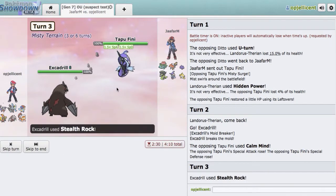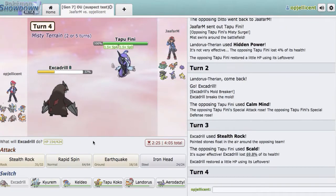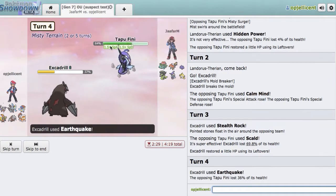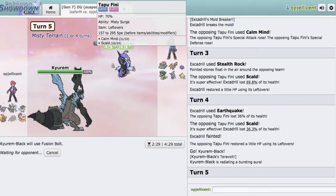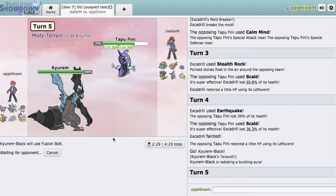He goes for Scald — does a lot. Please don't burn. Thanks. I'll go Iron Head and attempt to flinch, or maybe Earthquake. Scald's going to knock me out. Kyurem-Black comes out here and just Fusion Bolts for the kill. Despite the fact that we have like no Attack investment, Fusion Bolt is so strong — coming off a base 170 Attack stat. It should be able to knock this guy out. He might expect it and go to Zygarde, but he doesn't really have a switch-in.